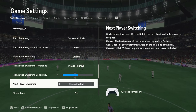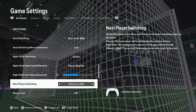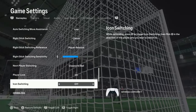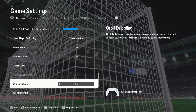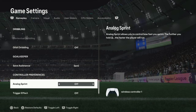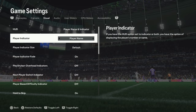For next player switching, set it to 'Closest to Ball.' I've seen many people go with classic which is okay, but I prefer closest to ball. Player lock has to be on, obviously. Icon switching — don't bother, it has to be off. Orbit dribbling is a new feature but I haven't found a useful way to use it yet, so for now leave it off. Everything from analog sprint should also be off.